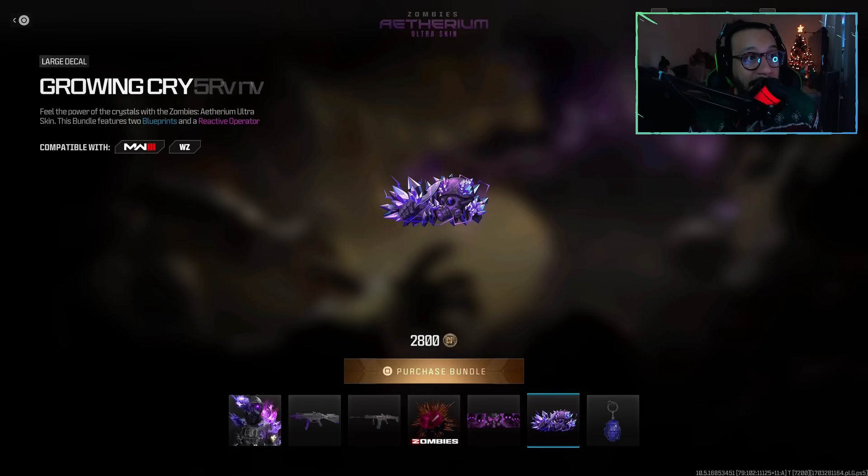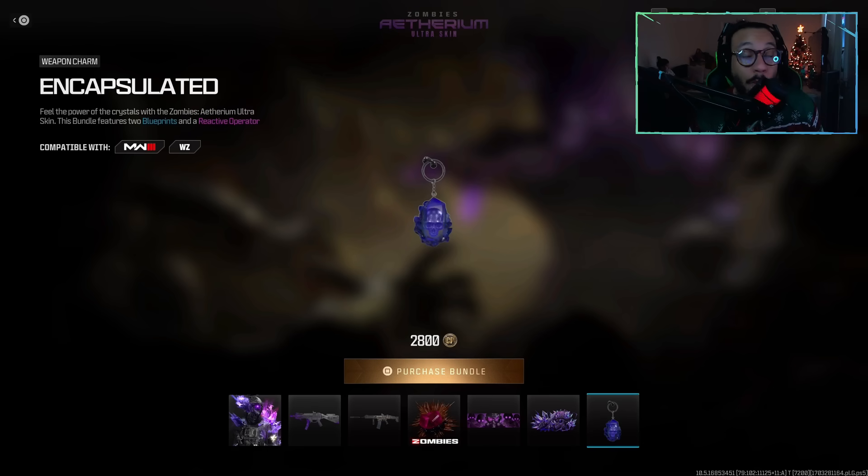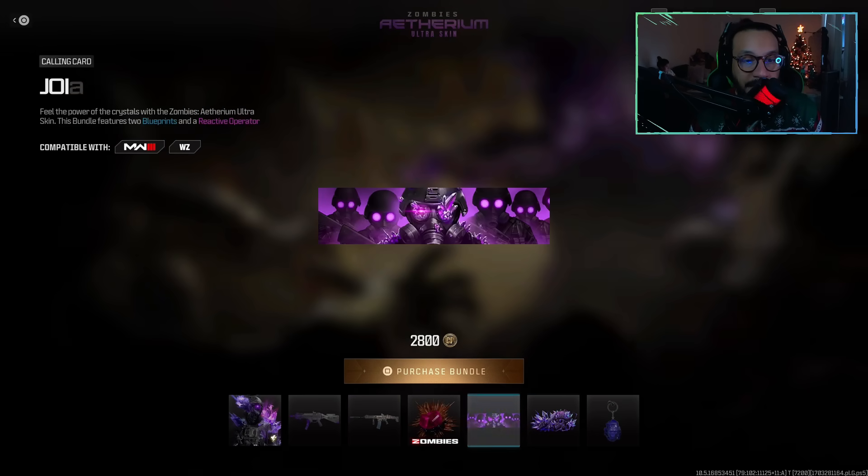Moving along, we get a calling card called Join Us, a large decal called Growing Crystals, and lastly a weapon charm called Encapsulated.